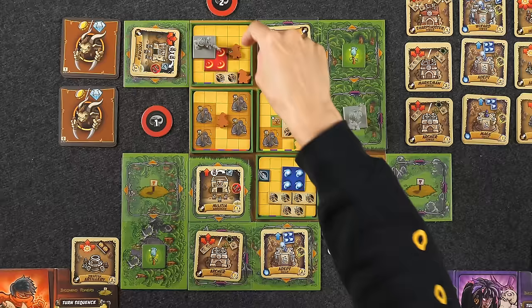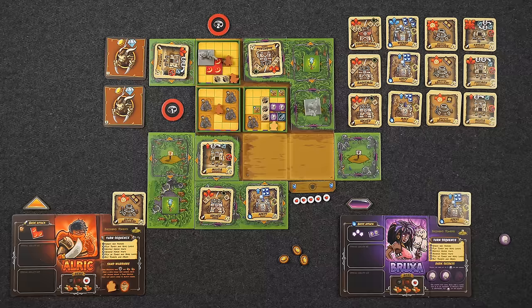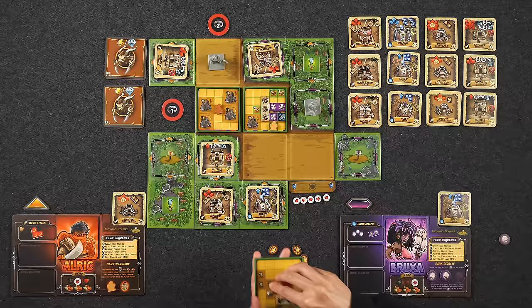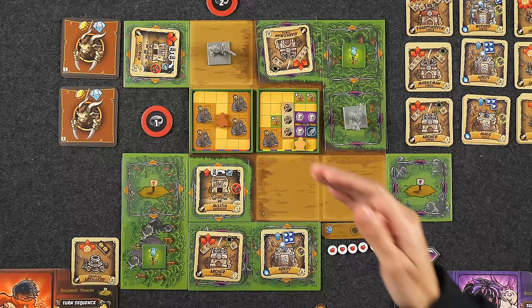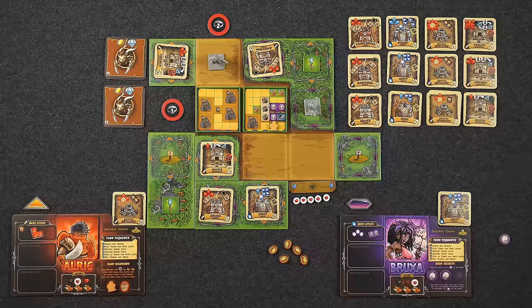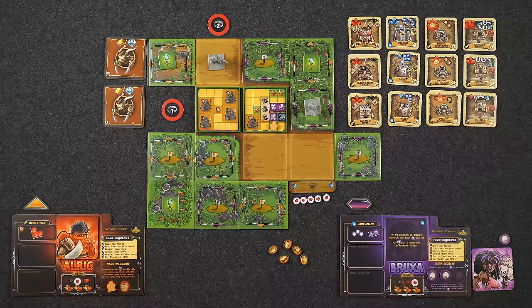Destroying two hordes this round. Starting with the first one — because it's adjacent to Monique, she gets two dark secrets skull tokens. That horde earns us one gold coin. Destroying the second horde — Naveen's hero takes a damage, but with two sand warriors that's okay. That second horde earns another gold coin, so now we have five total. Advancing: neither remaining horde advances because one has a sand warrior and one has a soldier (soldier goes to supply). Pick up towers — Naveen has five, Monique has three. Total of eight towers between us and no crystals left to purchase.